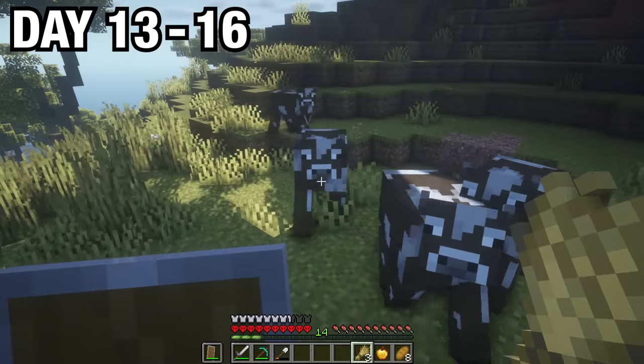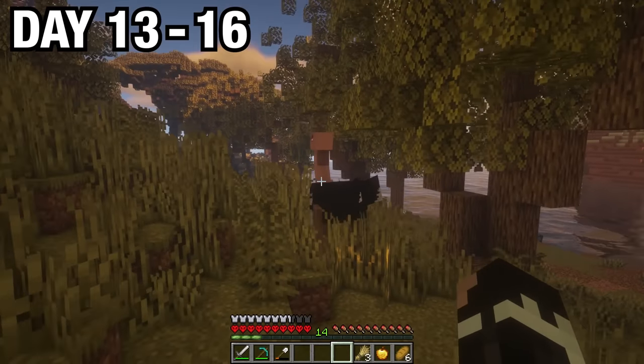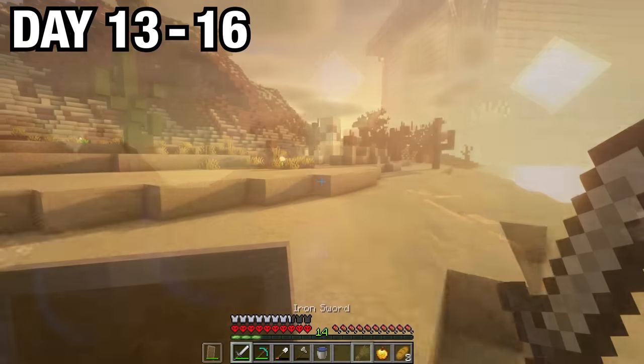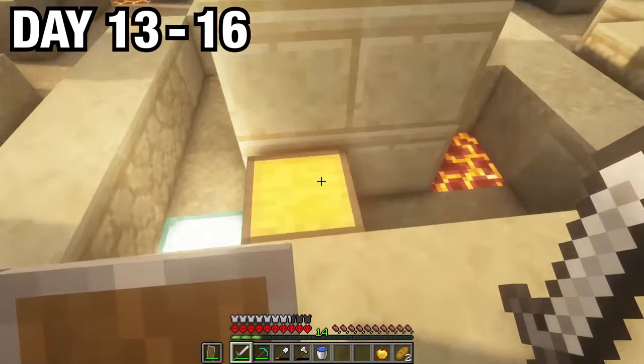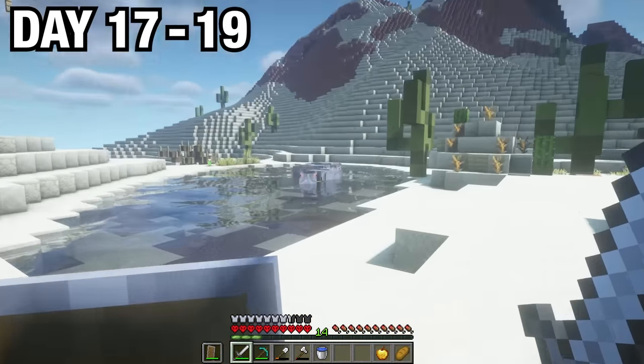I lured in some sheep and bred them, found some cows and lured them over as well. While looking for more animals, I ended up finding an ostrich — this guy is pretty big too. I then returned back to base and bred my animals again, and went back to the ruins where I got chased. I made sure to check my surroundings, but found a chest with nothing inside. Whatever that was must have looted it already.